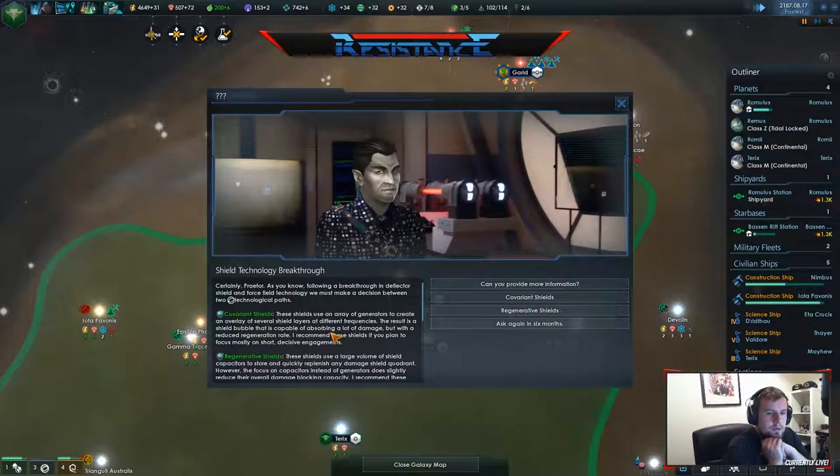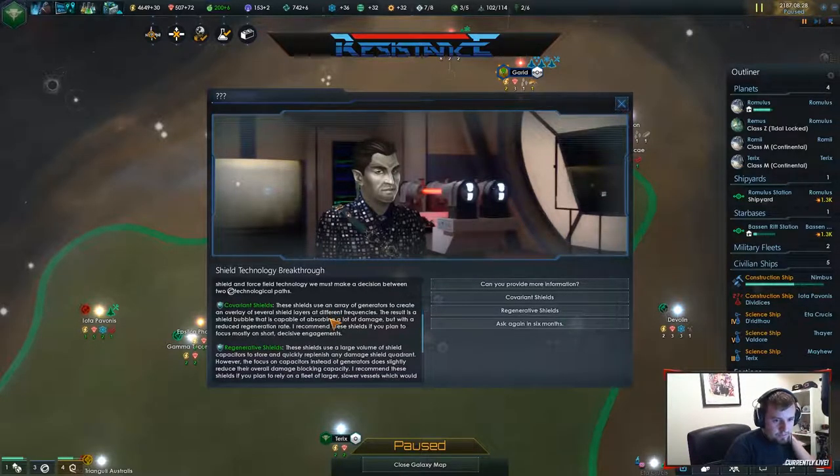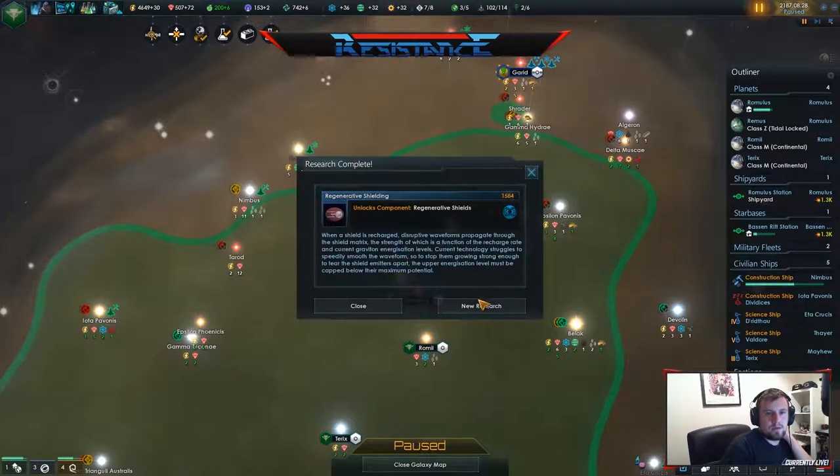Right, covariance shields. If they have several shield layers at different frequencies the result is a shield ball that is capable of absorbing a lot of damage with a reduced regeneration rate. So high regeneration or just lots of life.